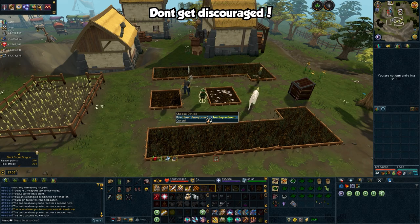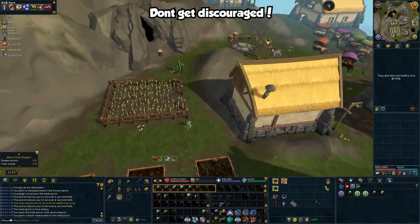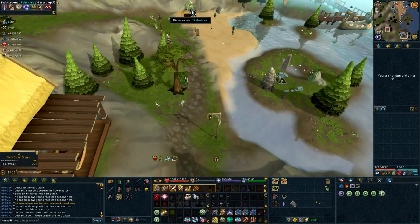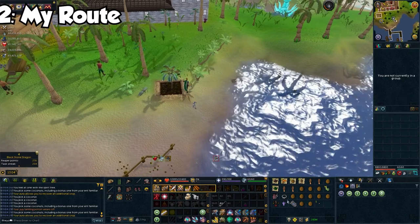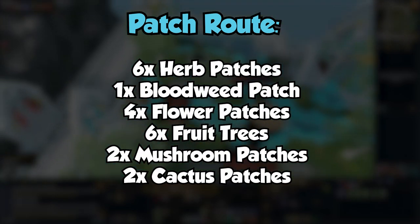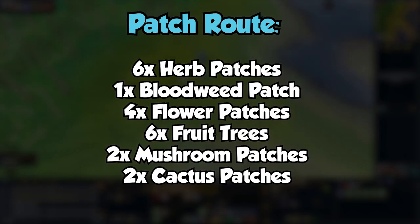As you can see, there are a vast list of items, quest unlocks, diaries, and various tasks that all influence a good farming run. Don't get discouraged by not having everything in this list. I'm missing a few of these things myself and some of these items I've only recently obtained. I've been doing farm runs for years and have gradually built on them over time to optimize the GP I earn in the smallest amount of time possible. My route contains the following: 6 normal herb patches and 1 Bloodweed patch, 4 flower patches, 6 fruit tree patches, 2 mushroom patches, and 2 cactus patches.